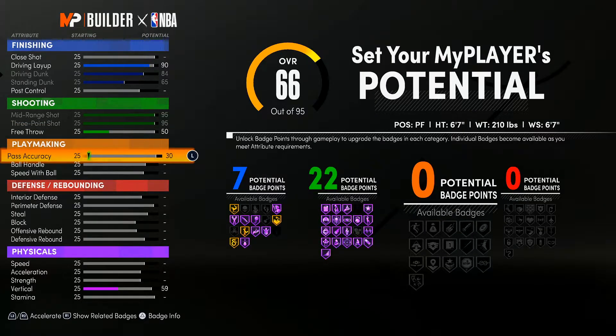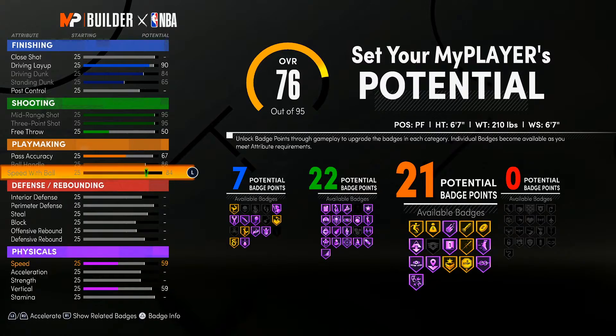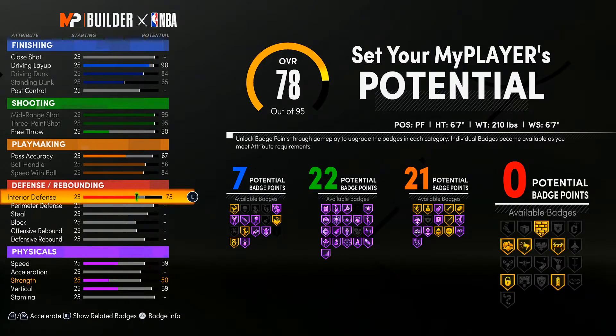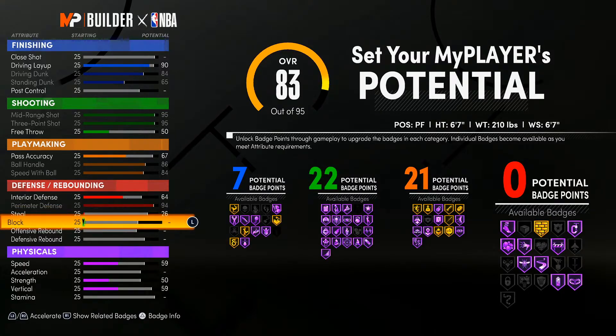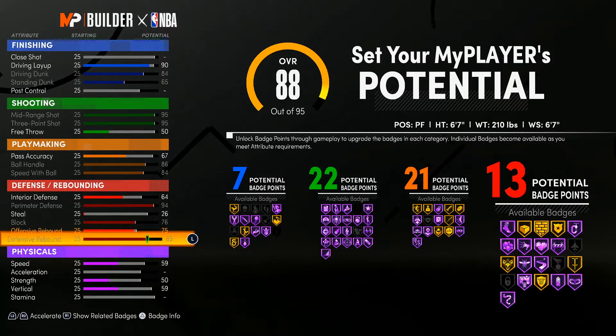22 shooting badges, that's all I need. Pass accuracy 67, ball handling all the way up to 86, speed with ball 84. Interior defense I got a 64. Perimeter defense all the way up to 94. My block I went to 76, offensive rebound 75, and defensive rebound 85.